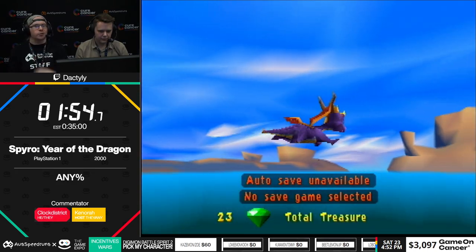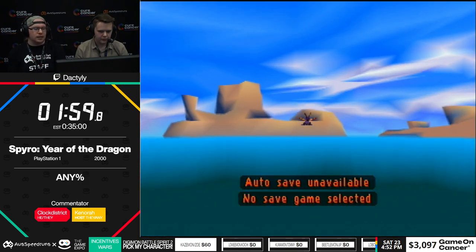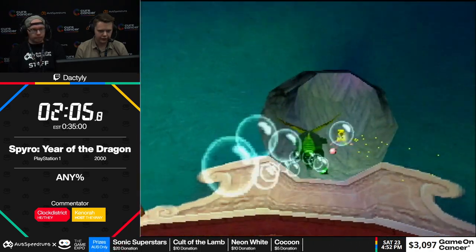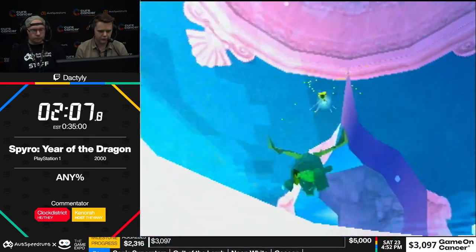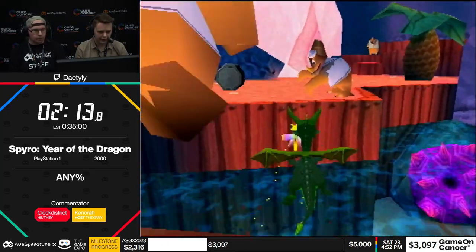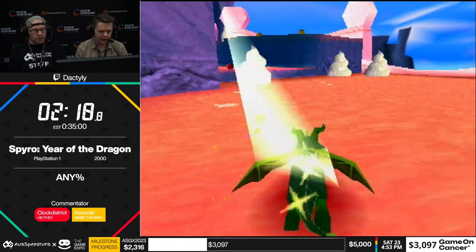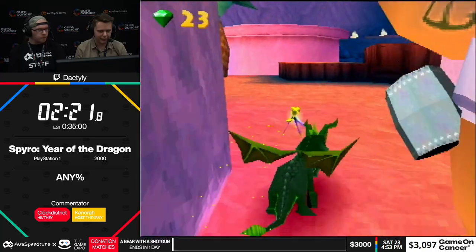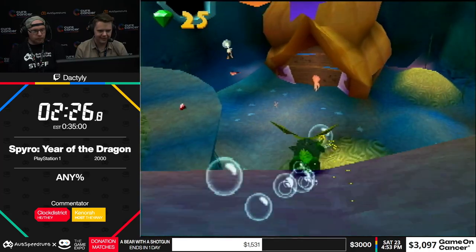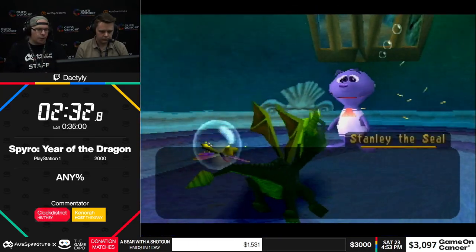Bodies of water in Spyro games aren't actually bodies of water — it's just a plane, and it extends a little bit out of bounds. So if you can reach that plane without going back in bounds, you get the swim state. You're going to swim straight to Seashell Shore, which requires 14 eggs to access normally. They took a lot of shortcuts making the terrain in Spyro 2 and 3, so a lot of stuff that isn't really supposed to be reachable is just not solid, and you can easily get out of bounds.